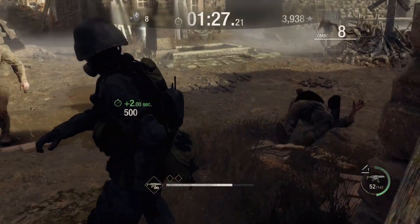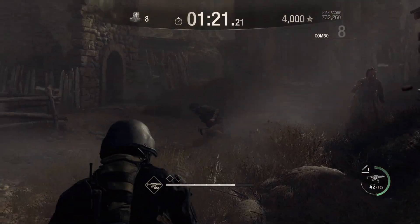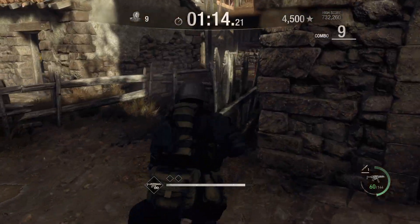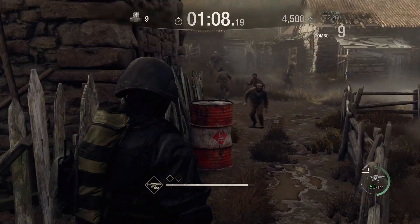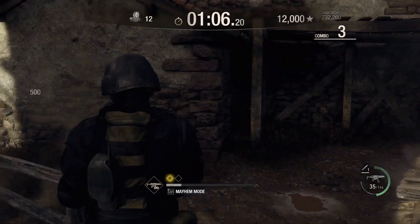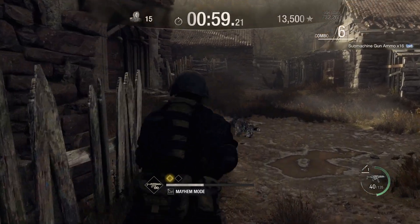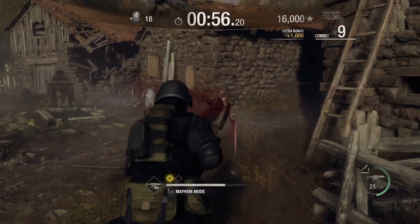The cool thing about this that wasn't in the original Resident Evil 4 Mercenaries mode is that not only do you have your standard loadout — which Hunk has, which is just the MP5 with a crap load of bullets and a flash grenade — but as you can see down below, he also has a white bar with what appears to be an infinite ammo sign next to it. I tried to round them all up near this explosive barrel and they all ran away like cowards — it made me lose my combo. I was just about to use my ultimate technique.